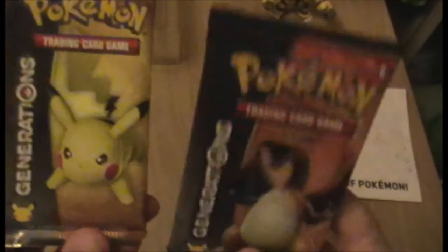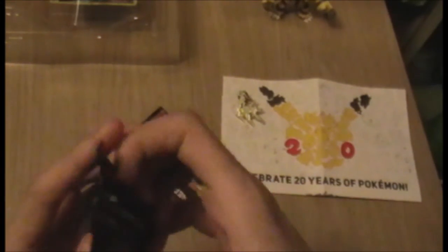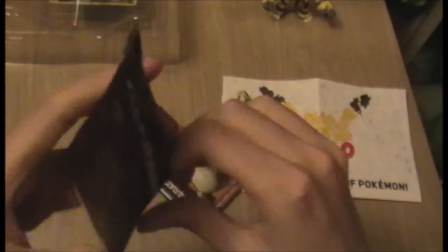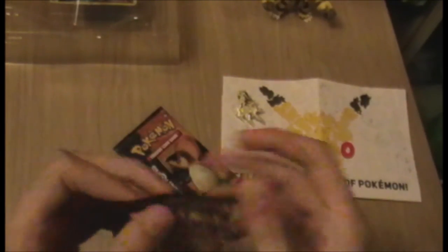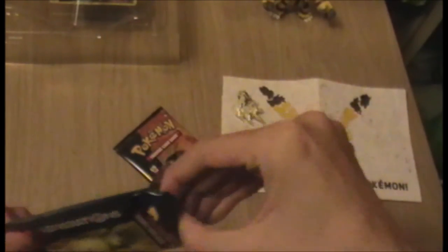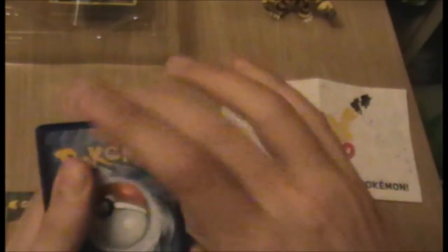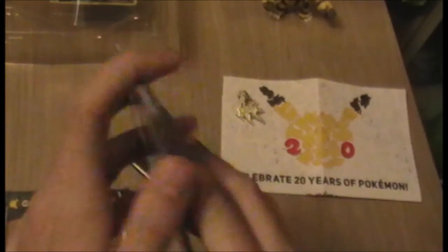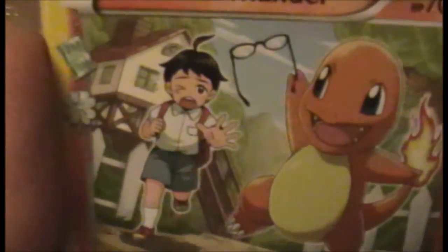We have two boosters as always from the Generations set — there's Pikachu and there's Charizard. I'm gonna go ahead and open Pikachu first. We learned from the last video that the best way to open these, if you want to finish on the rare and the Radiant Collection card, is to put the back three to the front.